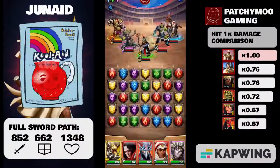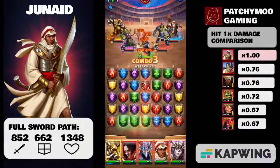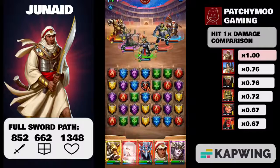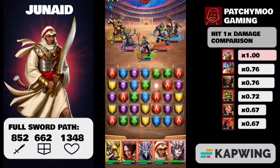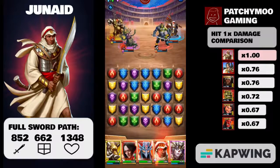Today we're going to talk about June Aid, the four-star fire fighter from Season 5. We'll cover his stats, his skills, his family bonus passive, and an idea of where to put emblems on him.